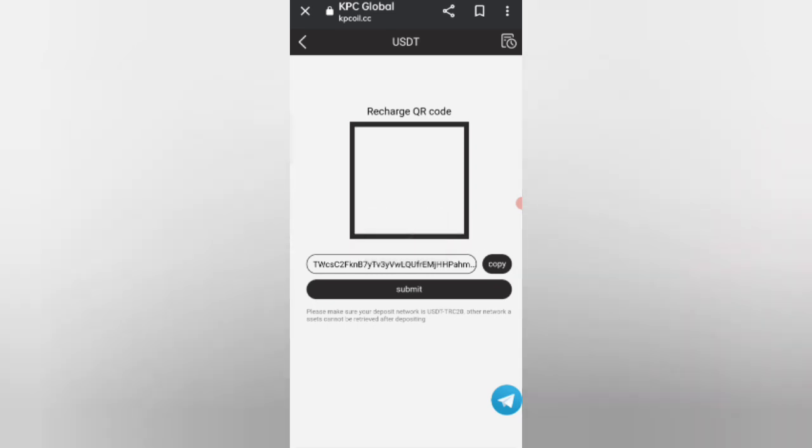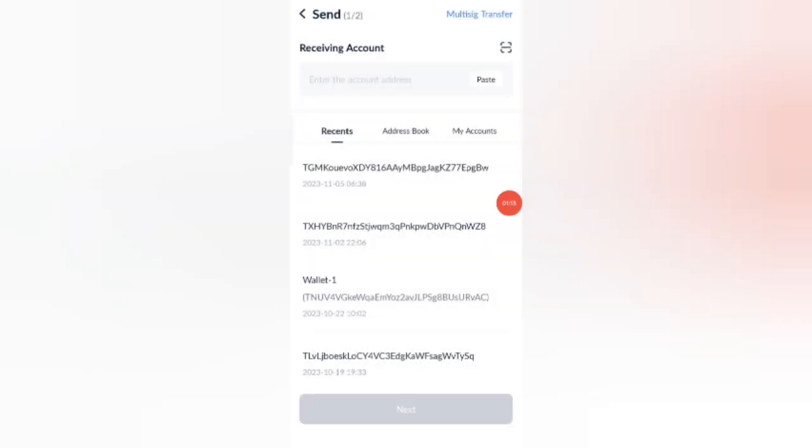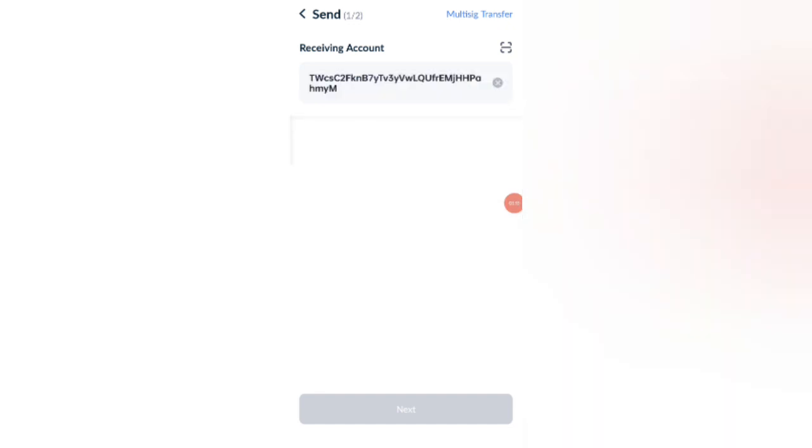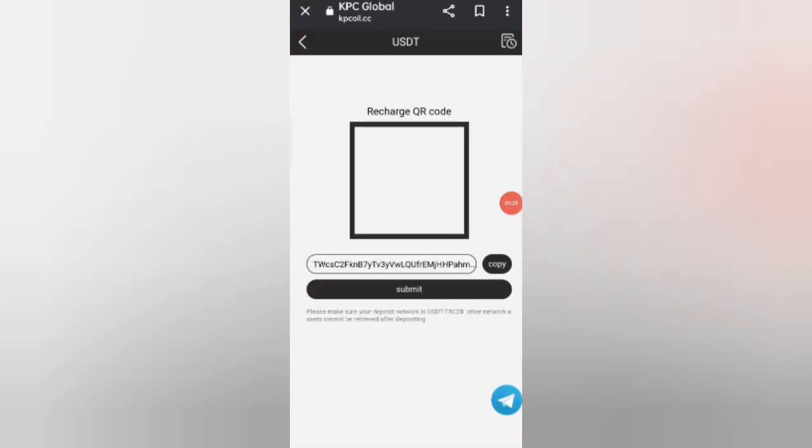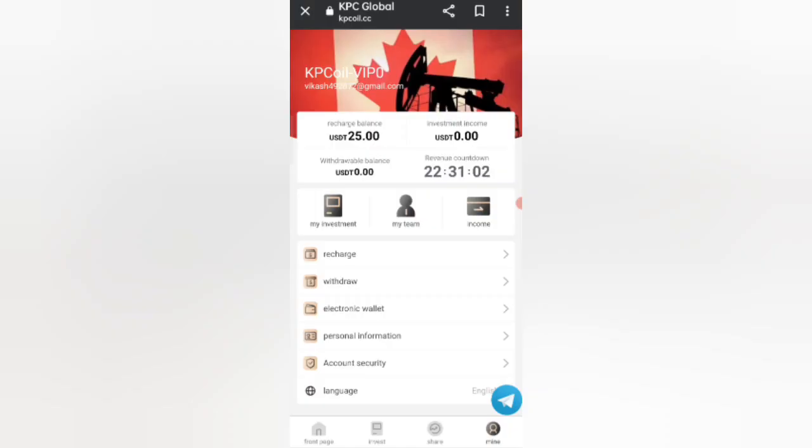Copy your wallet address, then open your external wallet and paste your address there. I am recharging 9 USD. After transferring the money, click on the Submit button to complete the deposit.